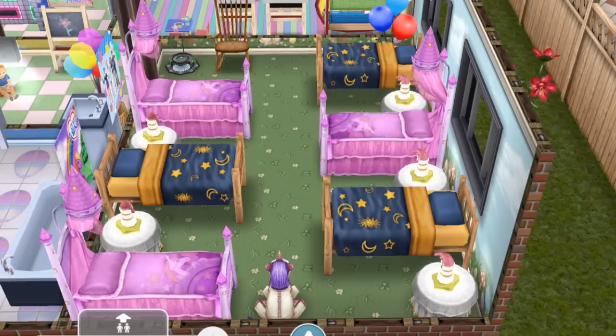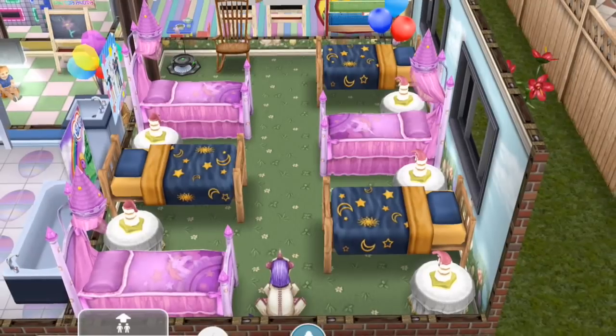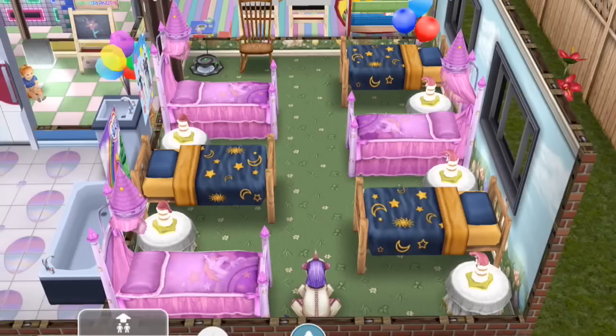The girls get these princess kind of beds, and the boys get the wizard kind of beds. This is a fancy daycare center — super lovely beds for the toddlers. One of the hosts jokes about basically being told to sleep on the floor as a child. Well, these sim toddlers are in a private daycare, so they get what they deserve.